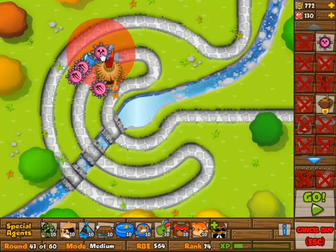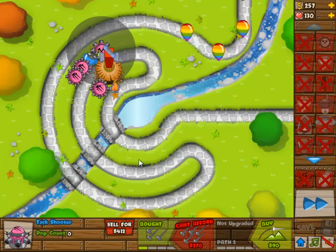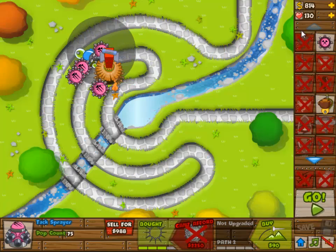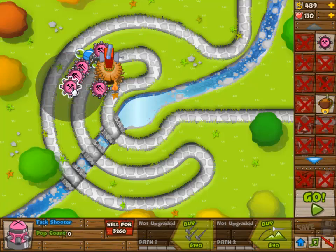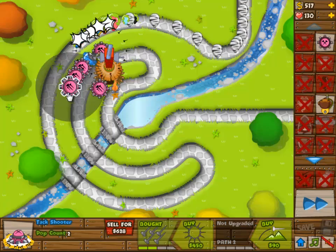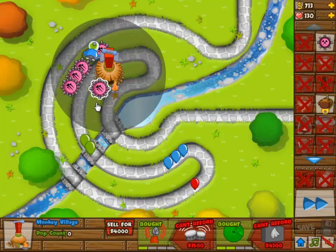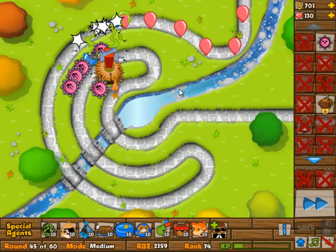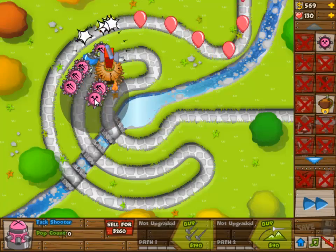You need to have camo detection on the village as soon as possible, because as you can see, that was the first camo wave — that's around wave 42 or 43. That wave has enough camo in it to kill you. The first wave didn't go exactly as planned, and we will have a few more waves that didn't go exactly as planned.